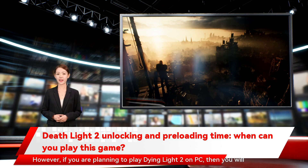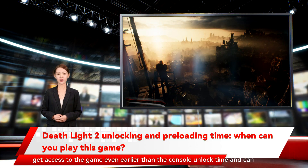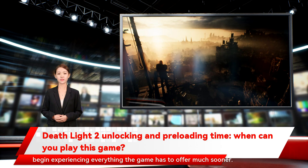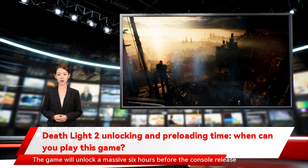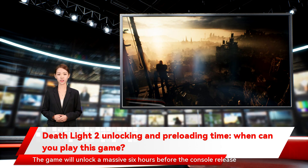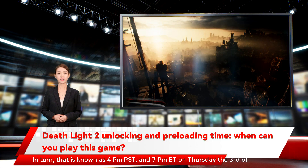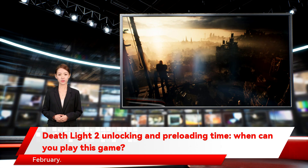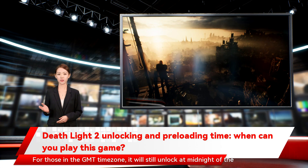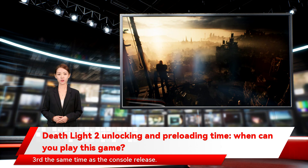However, if you are planning to play Dying Light 2 on PC, then you will get access to the game even earlier than the console unlock time and can begin experiencing everything the game has to offer much sooner. The game will unlock a massive six hours before the console release time — that is 4 PM Pacific Standard Time and 7 PM Eastern Time on Thursday the 3rd of February. For those in the GMT time zone, it will still unlock at midnight of the 3rd, the same time as the console release.